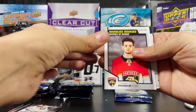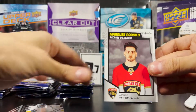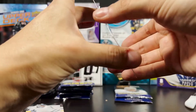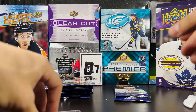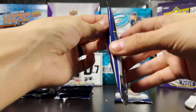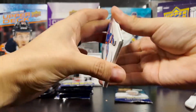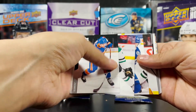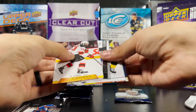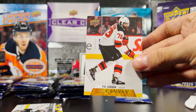Marquee Rookies — Chase Prisky, defenseman for the Florida Panthers. Not too bad; I saw Ziri 11 pull a high gloss Young Guns of him in the latest episode. Also looks like a Canvas PK Subban — PK Subban UD Canvas for the Devils.